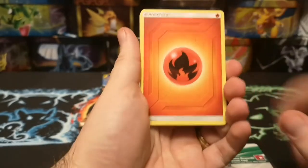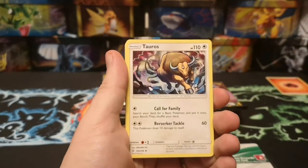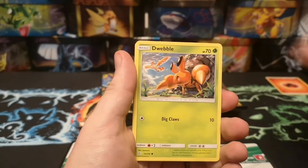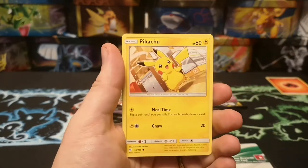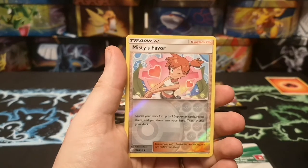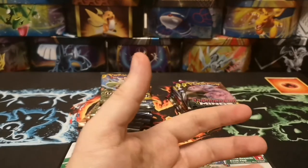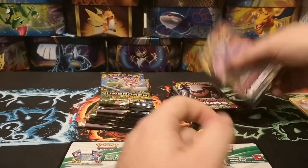We've got a Fire Energy, Tauros, Togetic, Weeble, Keldeo, Mooner Pikachu, Maractus, a Reverse Misty's Favor, and a regular rare Meloetta. So no great stuff there.